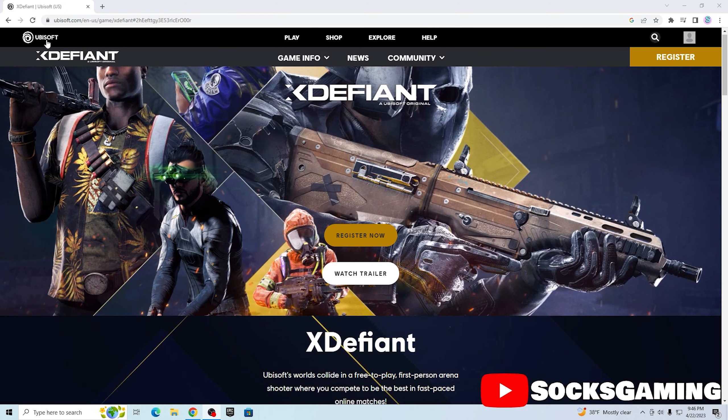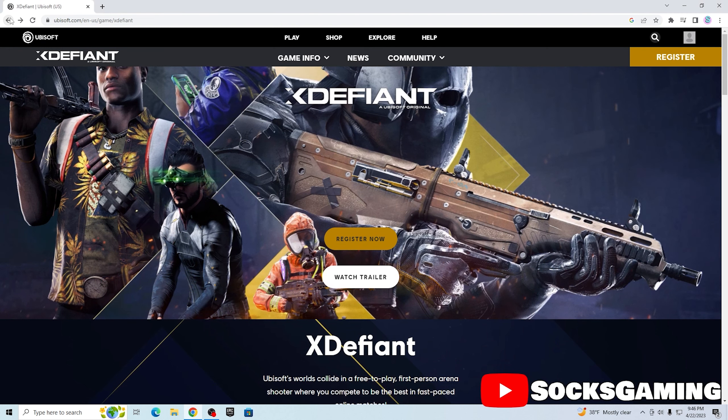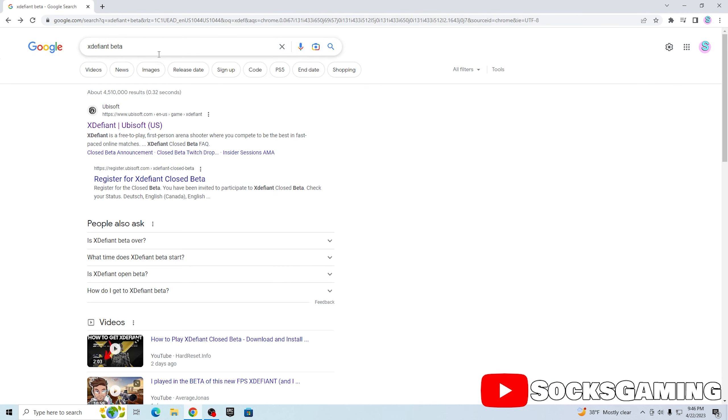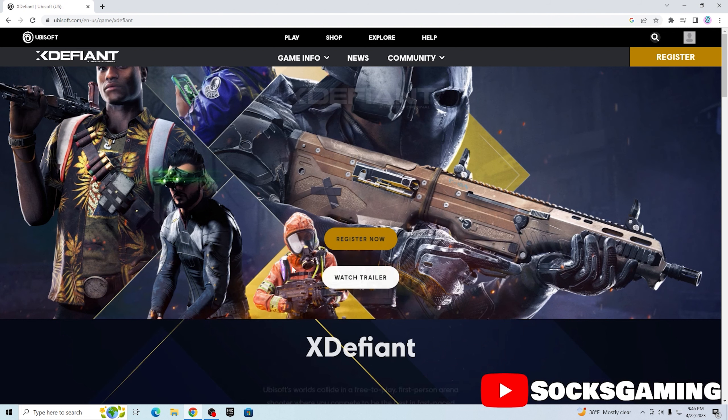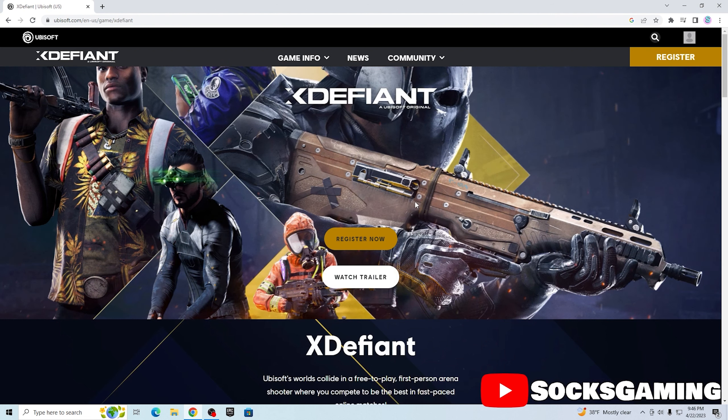So first you want to load up the X Defiant website. You can do it by just searching 'X Defiant beta' online and clicking on the first link they give you. It'll take you to Ubisoft's website and show you X Defiant. At first it'll show you things like 'Register Now' and 'Watch Trailer.'